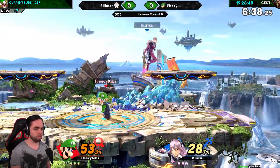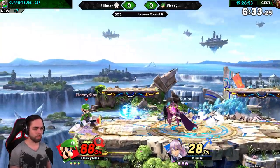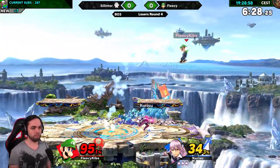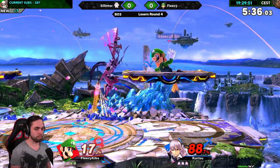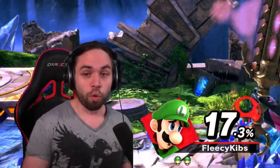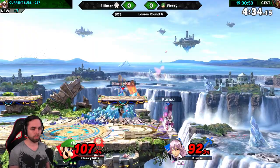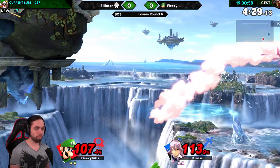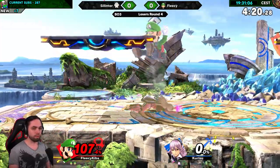Losers Round 4 against Fleezy who played Luigi. Game 1 started on small battlefield and I used Corrin's range to carefully keep Luigi out of my comfort zone. If this little plumber grabs you only one time, your stock might be gone, which makes this matchup most of the time pretty campy. With a very lucky neutral B I was able to secure the first stock, but I was not allowed to get more extra credit and got grabbed at a very unusual spot on the platform. The game was pretty even again and we both were at high percent on our second stock. However, one good edgeguard from Fleezy was enough to get into the lead, and I lost that game.